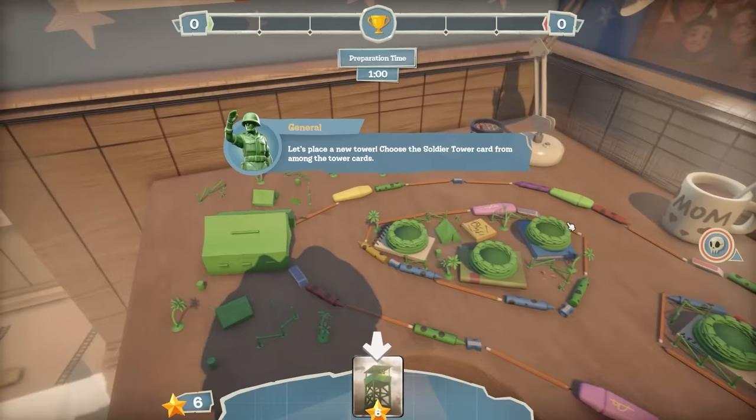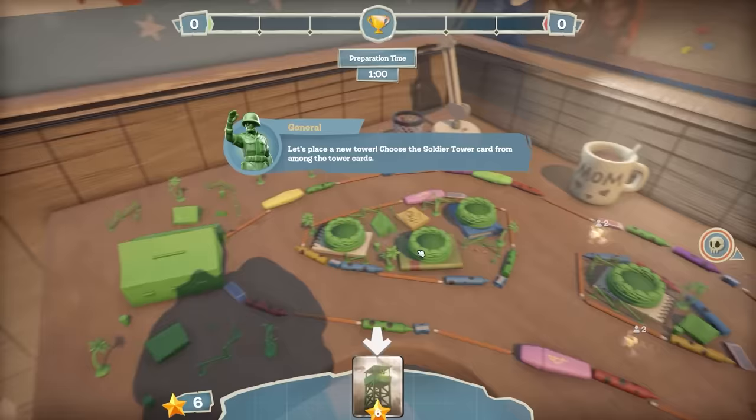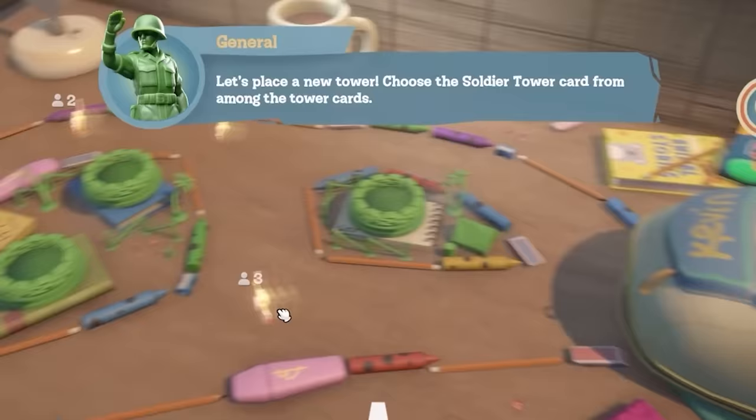Looking at the map beneath, you can see we've got the army camp here - this is what we need to defend. Over at Kevin's bag, that's where the enemies come from, and you can sort of see a little ghost image of where they're going to attack from.